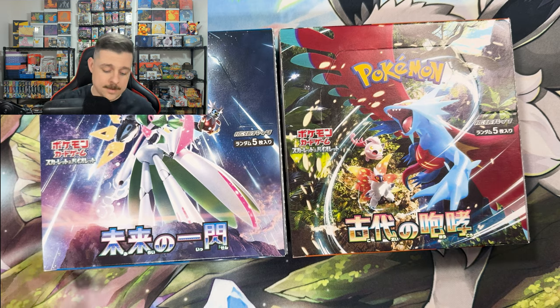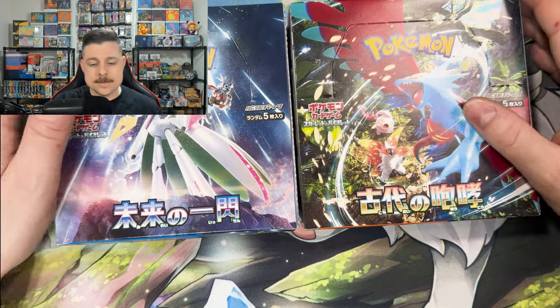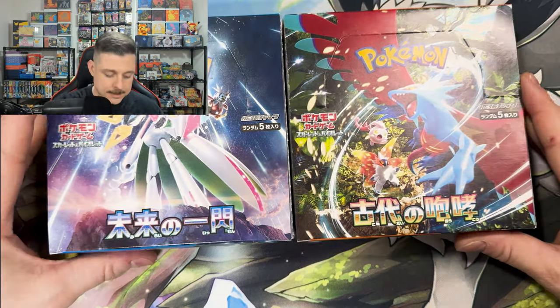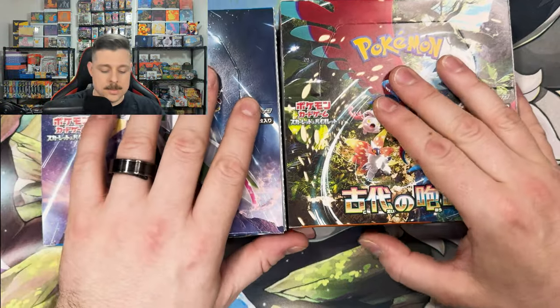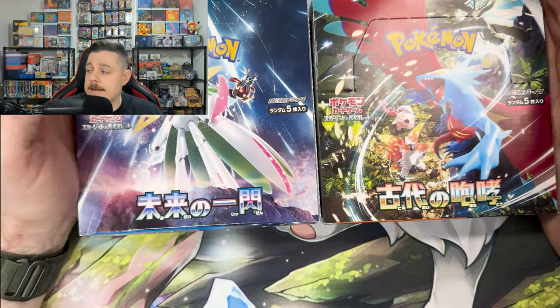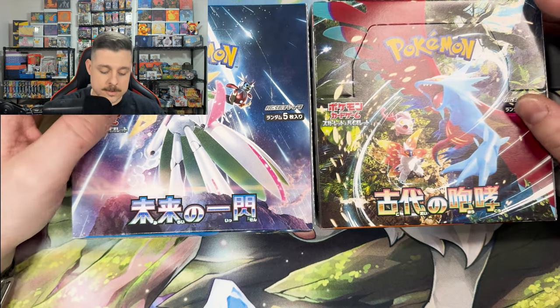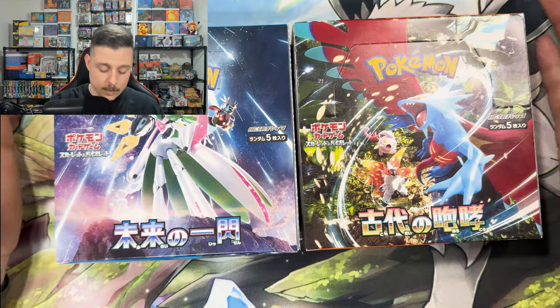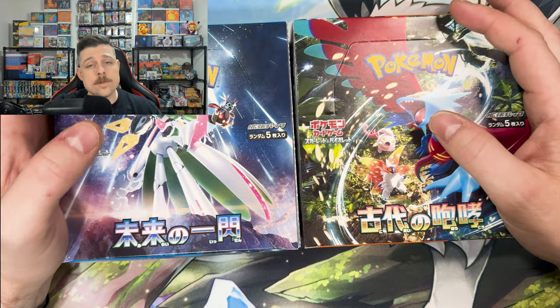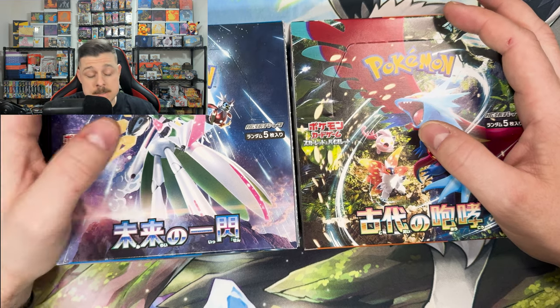What is up guys, welcome back. Today we're gonna switch it up a little bit — we have some Japanese packs: Future Flash and Ancient Roar. In the heat of Paradox Rift, I figured we might as well try out the Japanese versions and see what we can get, hopefully with luck as good as or better than the English TCG we've been opening.